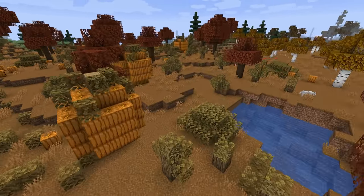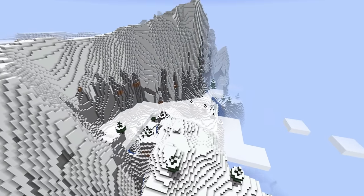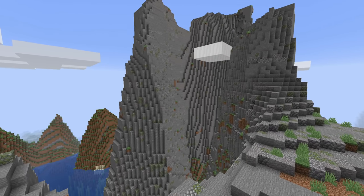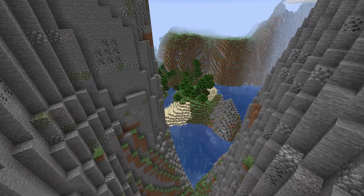My favourite biome — one that was much needed before the 1.18 Caves and Cliffs update — is the Alps biome, adding giant large snowy peaks and mountains to the world. Or Crag, which adds split peaks with gravel and patches of grass scattered throughout. This mod definitely is an enhancement which is a must-have for a more realistic world.